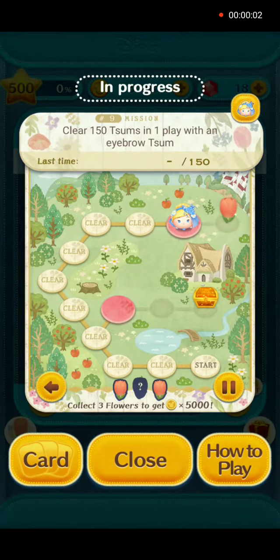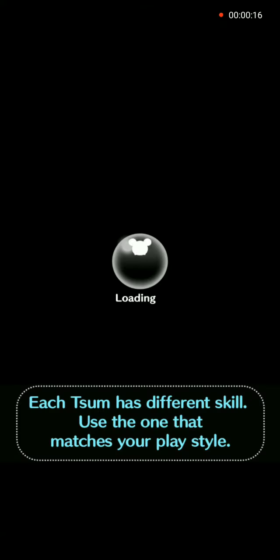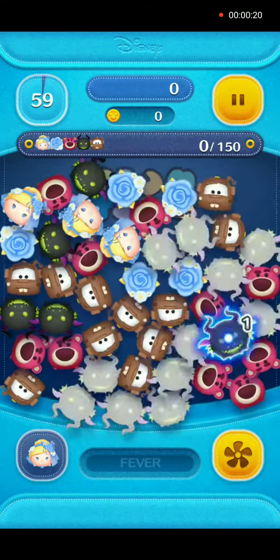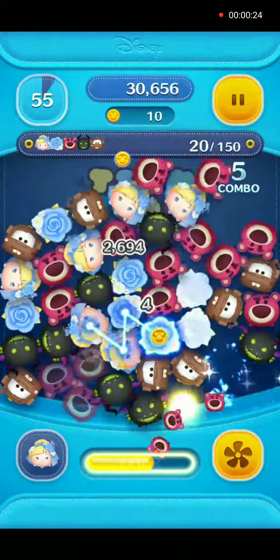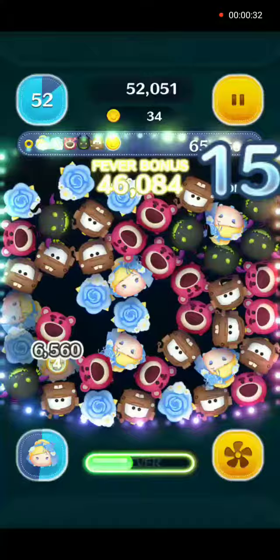Hey everybody and welcome back. This is easy mission number nine: clear 150 zooms in one play with an eyebrow zoom. We will use flower, Cinderella charm, and gameplay with no power-ups.